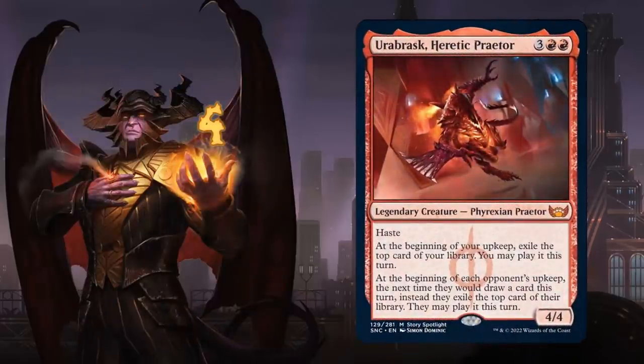At number 4 we have Ob Nixilis, Heretic Praetor, a 5-mana 4/4 legendary Viashino Praetor with haste. At the beginning of your upkeep, exile the top card of your library and you may play it that turn, providing card advantage. At the beginning of each opponent's upkeep, the next time they would draw a card, they instead exile the top card of their library and may play it — forcing them to use top-decked cards or lose them. Will it replace Goldspan Dragon? Probably not, but it could complement it as a 1 or 2-of in the 5-drop slot.